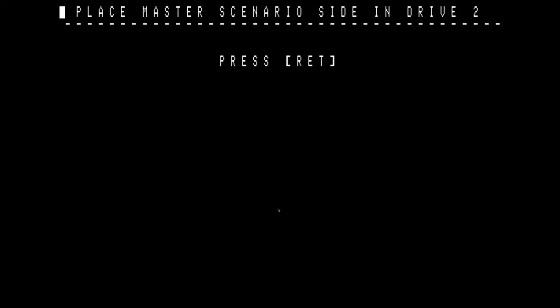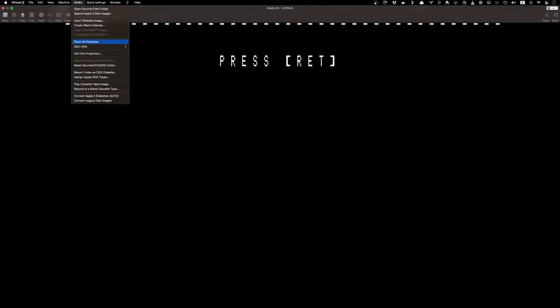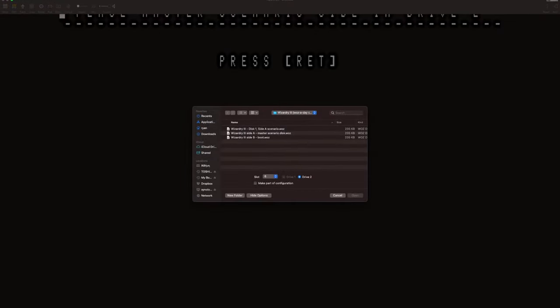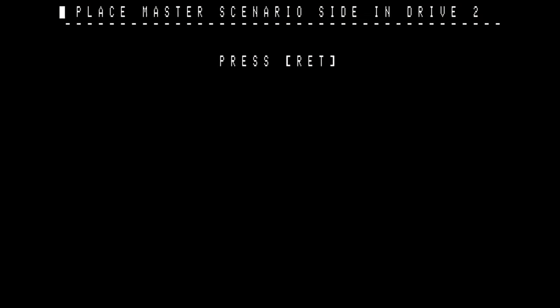I'm going to place the master scenario disc in drive two and eject. This is the one that comes with the Waza Day release of this game, but this is another Woz that I found with a copy of the manual. The frustration is I couldn't get any emulator to recognize this Waza Day Woz image as a master scenario disc — every time I tried, it would not accept it. But this one it'll take. So I'm going to press return.